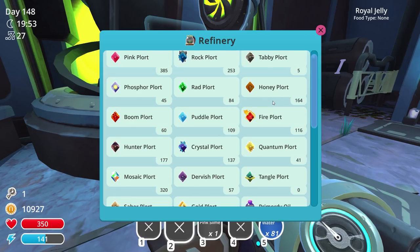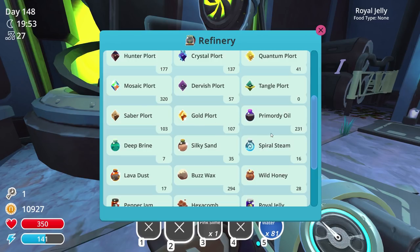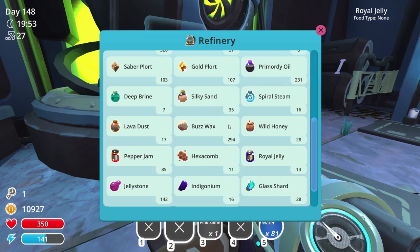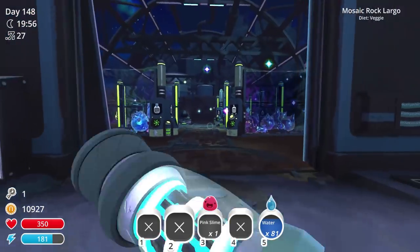I'm super low on tabu plorts, phosphor, and rad - and I have no tangle plorts at all. I've been selling everything to make money, obviously, because the 70 rewards are so expensive. There also needs to be one more - that bothers me, I do not like it.